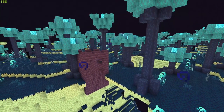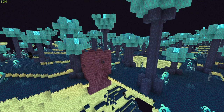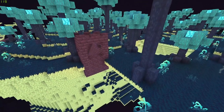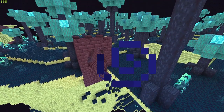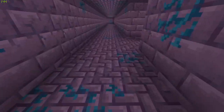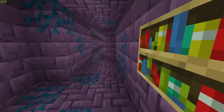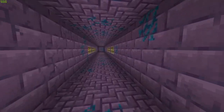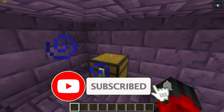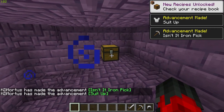Speaking of structures, there are new structures. The first one we're going to look at are the Catacombs. The Catacombs are structures consisting of an opening staircase which leads into a massive underground maze. There is some amazing loot to be found here, so conquering these is very beneficial. Let's take a look and see what we have in store in this catacomb. It would be great if they added some trap doors and traps to really spice up the adventure.